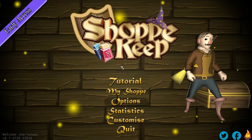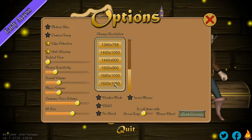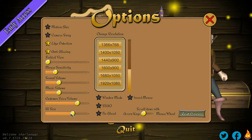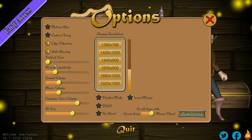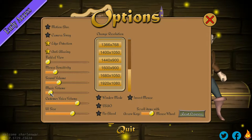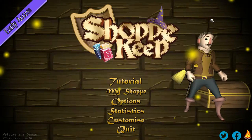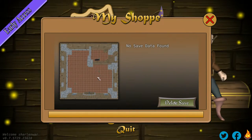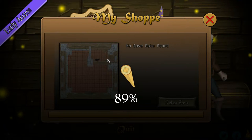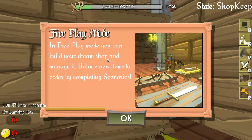Let's check to see if we can control the sound in this version — should be full. Scroll items with arrow keys or mouse wheel. Music volume — there's no control of it in here still, not sure why. Okay, so we're going to My Shop mode and we're going to explore this new mode. Free play mode — you can build your dream shop and manage it, unlock new items to order by completing scenarios.